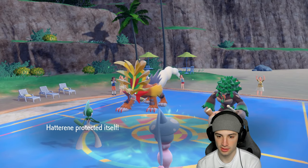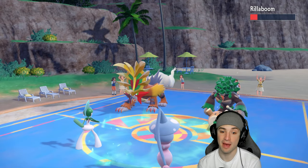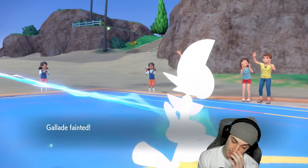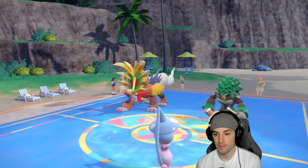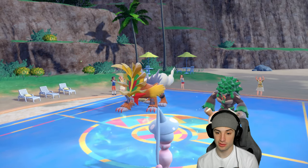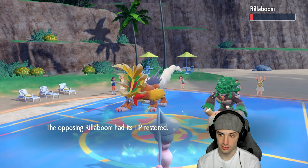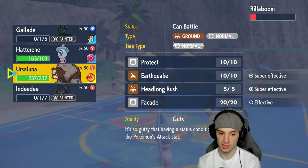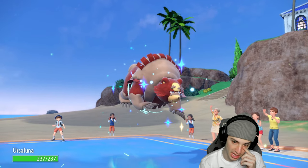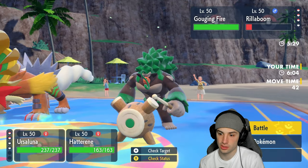I pop Protect. Psycho Cut flies and gets a crit, doing some damage. Wood Hammer comes in — he didn't even have to Wood Hammer, which is good for us. I still have my Tera type, which is huge. We'll have to pop it on Ursaluna. Recoil damage hits Rillaboom. We need to start getting after it — I'll Terastallize Ursaluna and go for Headlong Rush. That's by far our best bet here.